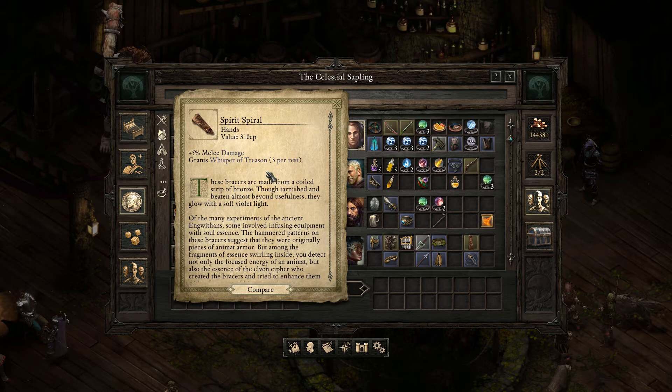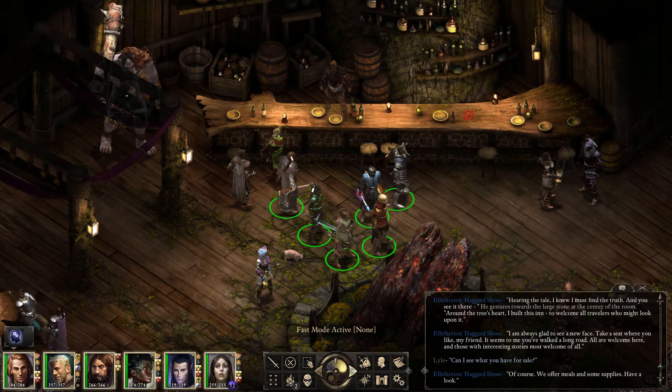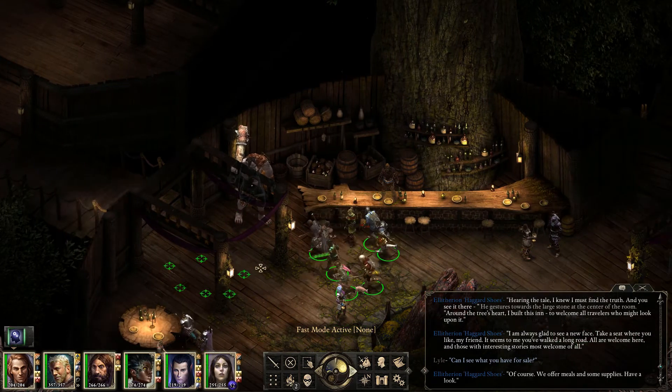Alright, let's see what he has for sale. 'Of course, we offer meals and some supplies. Have a look.' Spirit Spiral? Oh, gloves — 5% melee damage. That's really not worth it, especially when we have accuracy gloves. Whispers of Treason — oh shit, 3 per rest Charm. If we didn't already have Mama Sad, that might be worth considering. But she's really got that whole Charm situation on lockdown. These bracers are made from a coiled strip of bronze — though tarnished and beaten, they glow with a soft violet light. Among the fragments of essence swirling inside, you detect not only the focused energy of an animat, but also the essence of the elven cipher who created the bracers and tried to enhance them with a fragment of his own soul. I wonder what the hell this guy's doing with it — that seems like something you'd find in the marketplace.